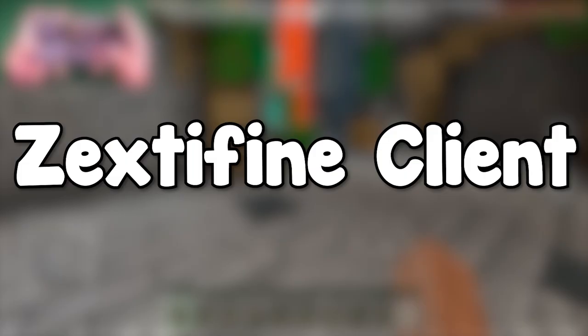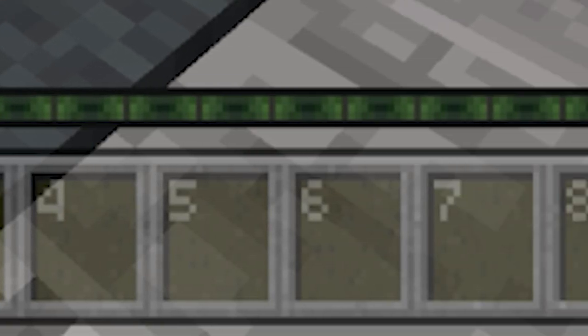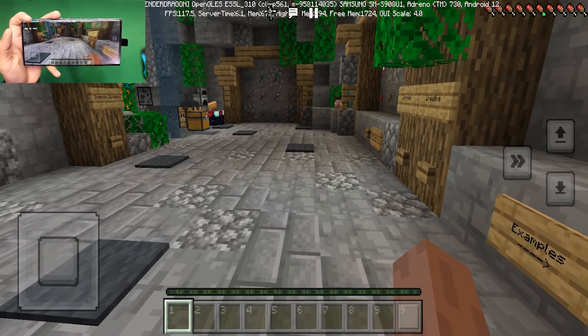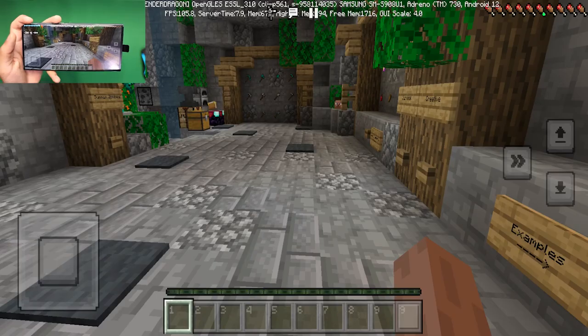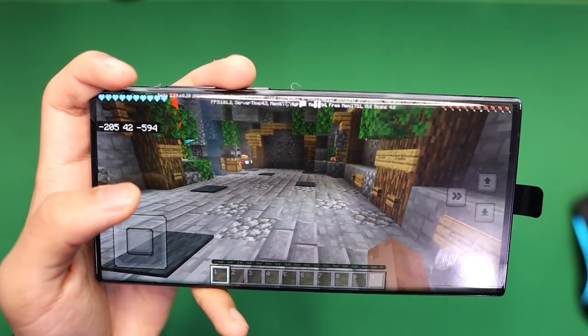Next up we have the Execs Defined Client. When you load into this client you'll notice brand new numbered inventory, but this is a client that's genuinely going to increase your FPS. We have an accurate FPS counter at the top of the screen from the Minecraft beta, and we are consistently getting well over 100 frames per second.